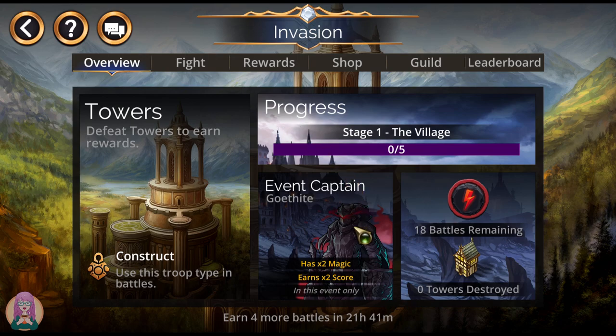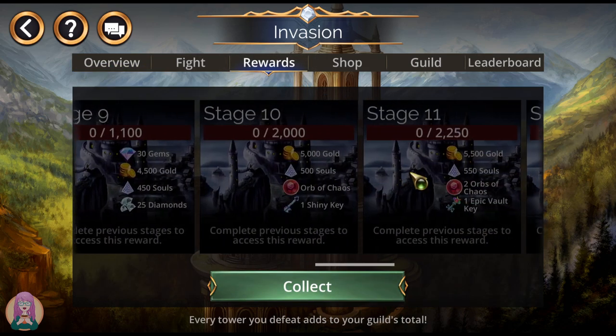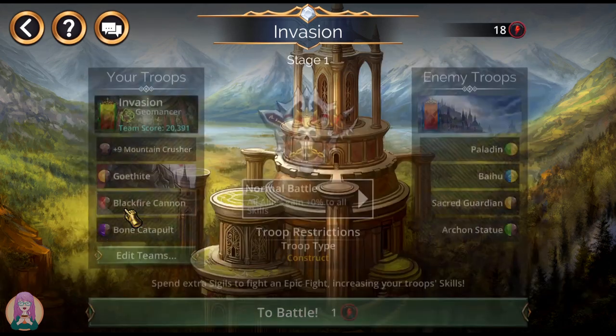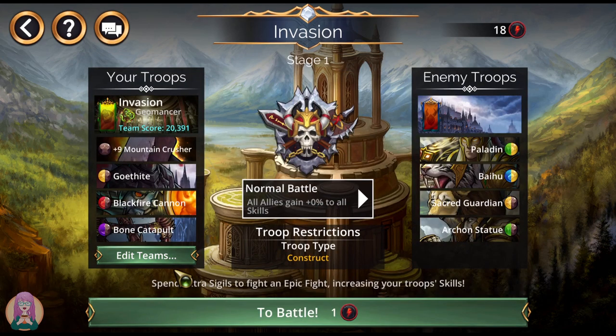I want to point out right away that Gothite has double magic and earns twice the score for this event. You're going to need to take Gothite with you. He is only available in the shop, but if you want to finish off all of the reward tiers, you're going to need it. Evenly divided across 30 members, you're going to need to complete 583 towers each in order to close out this event. 583 is quite a lot, especially if you're only getting half of the total per fight, so be sure that you take Gothite with you.